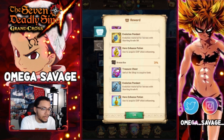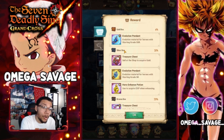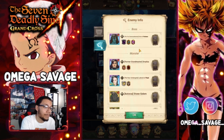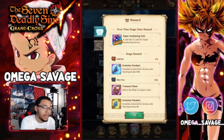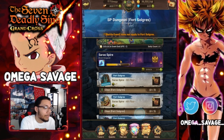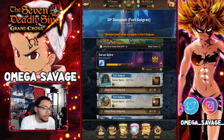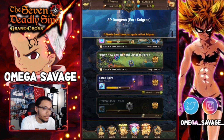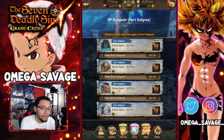Now you have the chance to get UR chests in here and UR XP potions as well. They have super awakening coins as the first time clear and everything like that, which is really good. You get them right here on this stage as well, so definitely go in here and complete this.